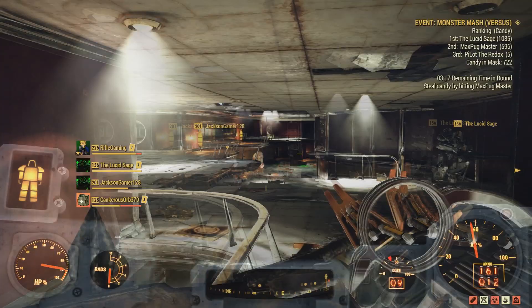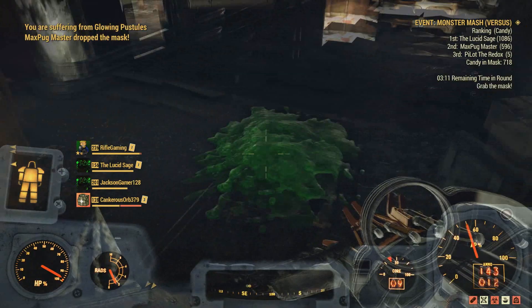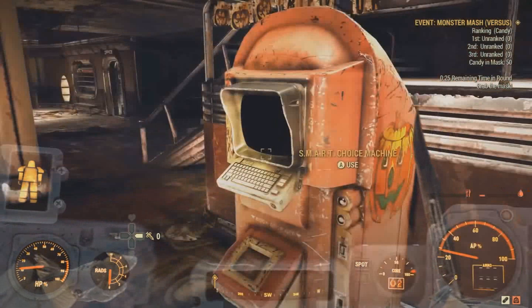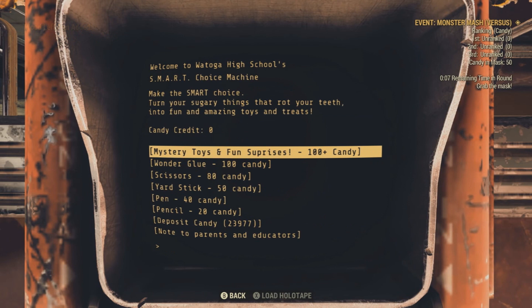There will be multiple rounds during this event. The player with the most candy at the end wins it. The reward for winning is Halloween candy, and you can basically save this up to get some prizes. As far as I've seen, though, there aren't really that great of prizes — basically one-star legendaries. However, you can turn these in for script, so I guess that's something. Not to mention, Halloween candy can be sold in vending machines, and I was told that players do buy them.